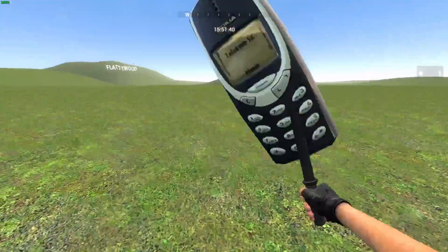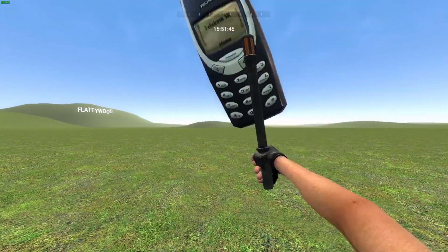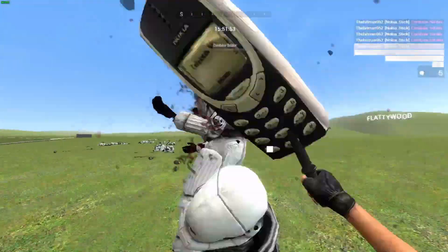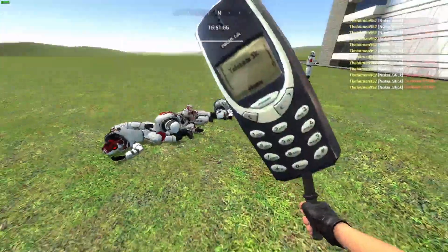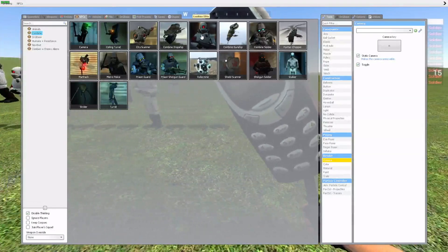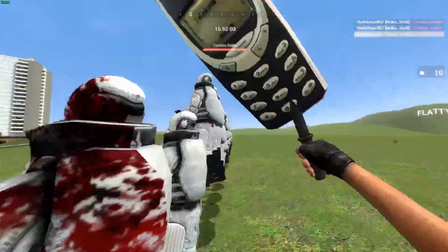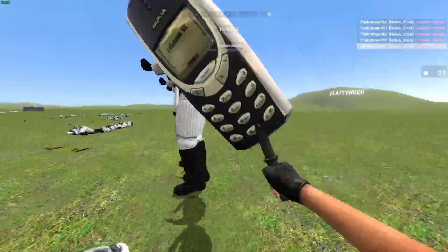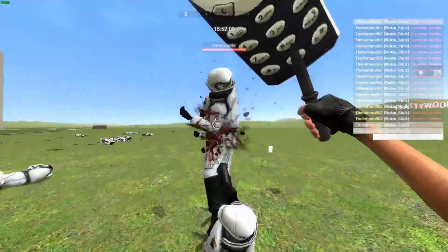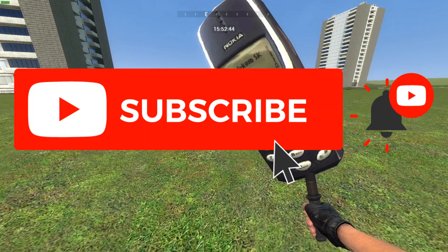The last weapon in this pack is the Nokia Stick. If you hold down left click you spam like crazy, right click is available, and you can also single click if you want. That's kind of satisfying — you can literally just do this all day and it's really fun. Subscribe and I'll see you in the next video.